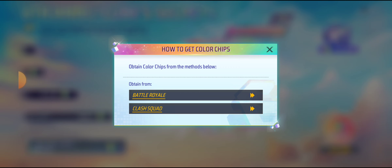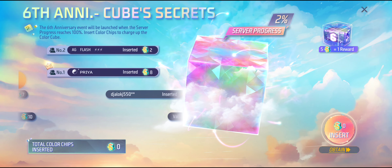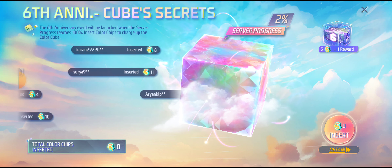Now we will talk about why the color chips are not showing. There are 2 possible reasons. If you are collecting the chips and they are not showing, don't worry — you will still get everything in the end. There is a reason for it, and you will receive all rewards after all.